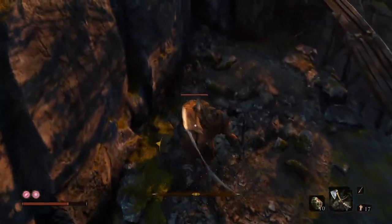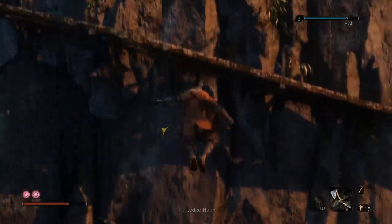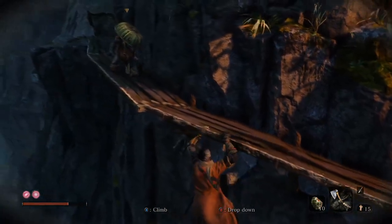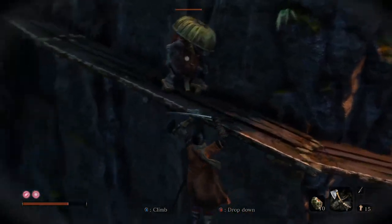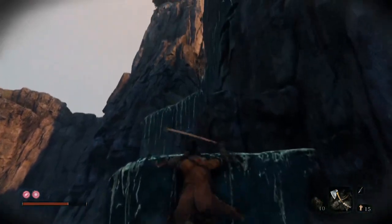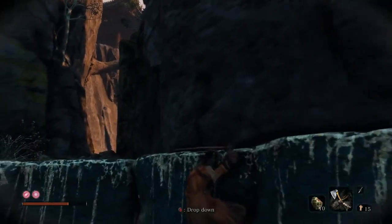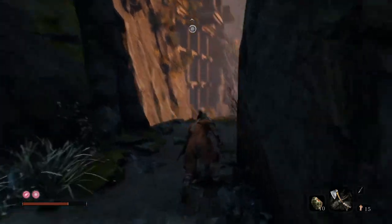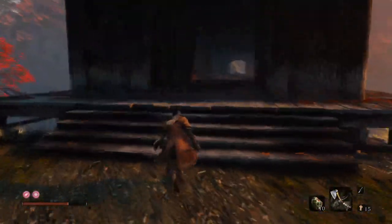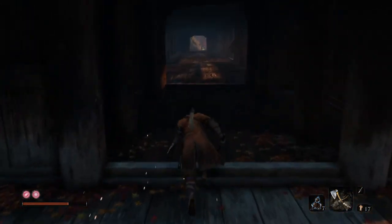Now we're doing the same thing — going up the mountain, killing these guys, smoking these meats. We're about to get to the boss. There actually just isn't a way to cheese this boss — I tried in good lord — and if there is a cheese method it's just harder than learning the boss properly. With this boss you absolutely have to get good at deflecting. He's pretty deflectable all things considered, and you can Makiri counter some of his attacks as well.